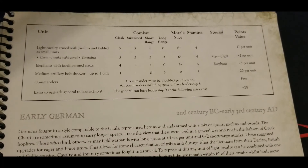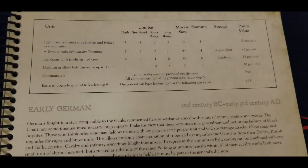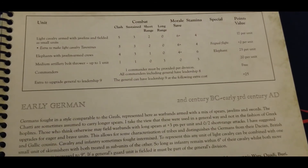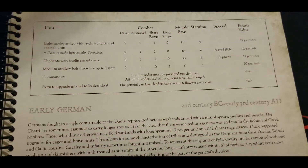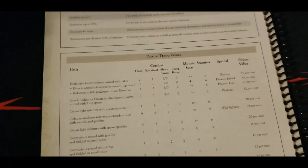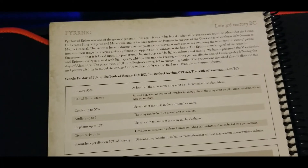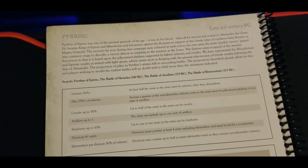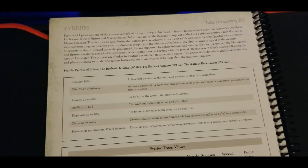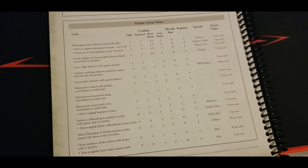There's also one medium artillery bolt thrower unit available for 20 points, giving excellent long-range firepower. Leadership is eight across the board, and much like the Alexandrian list, you can upgrade the general to leadership nine — representing Pyrrhus himself — for 25 points, making this a very scary army. This list is as good as, if not better than, the Alexandrian list, and if you play smart and avoid the historical Pyrrhus's costly mistakes, it's a nasty list indeed.